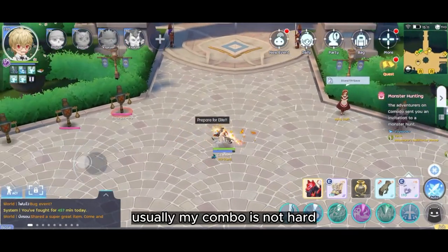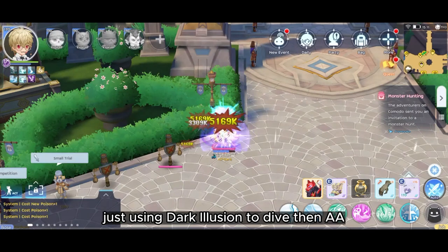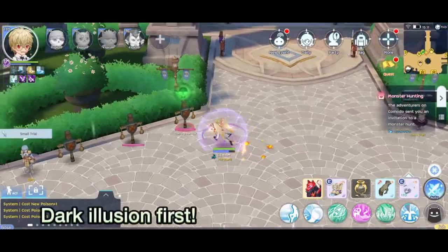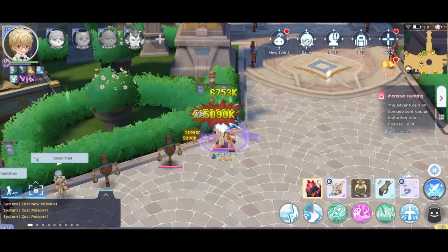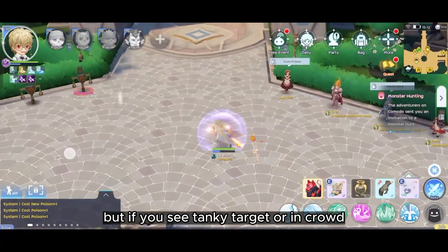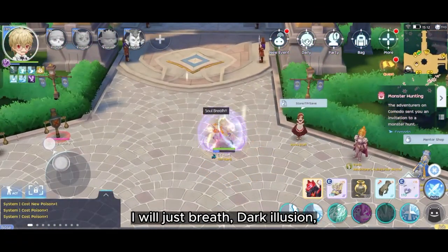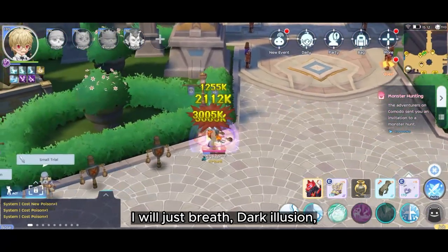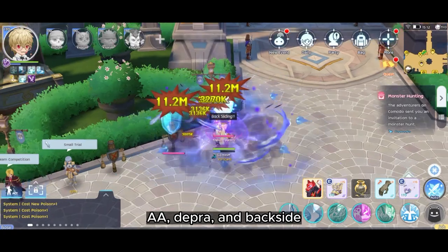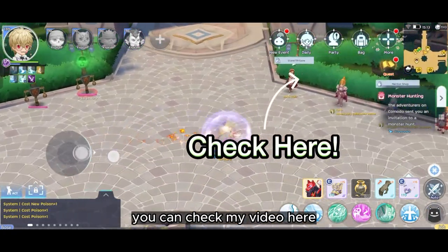Usually my combo is not hard — just using Dark Illusion to dive then auto attacking. But if you see a tanky target, a stargate, or a crowd, I will just use Breath, Dark Illusion, auto attacking, the bra, and backside. If you want to know more about the backside bridge, you can check my video here.